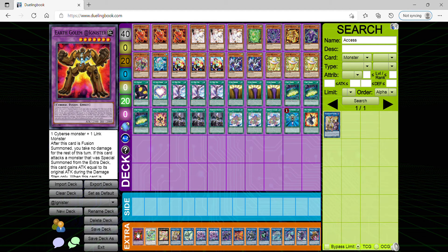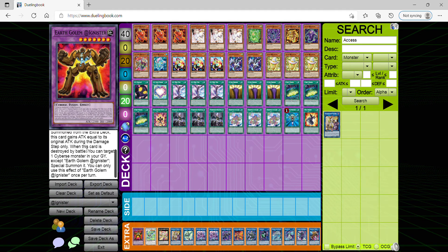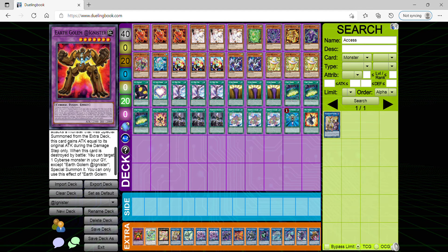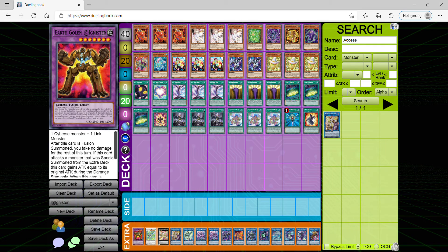On to the extra deck — Earth Golem @Ignister, which can be very useful because you can easily fusion summon it using one of your opponent's monsters if they have a link monster. On top of that, the whole purpose is to get around certain annoying monsters. It can reach even one of your @Ignister monsters from the grave, and on top of that when it attacks a monster from the extra deck, it gains that monster's original attack, so it'll always come in very handy.